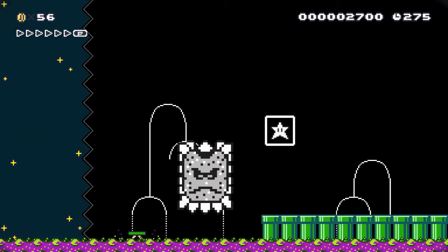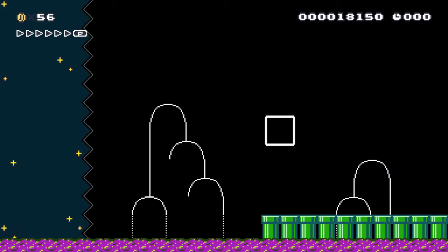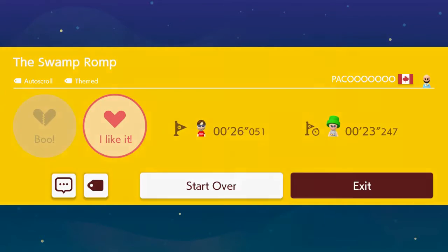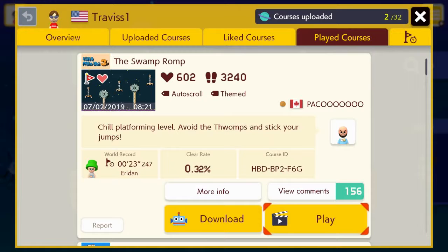Grab that in there. Oh, there we go. Perfect. We'll do it twice — why not? Clear! Awesome. Short and sweet and to the point. I guess that means I don't have to edit much — well, I'll have to put the two things together, but I don't really need to edit anything. Wow, that only took me five minutes the second time. It took me an hour and a half to beat this originally. Holy crap. Once you get the level, it's like not that bad.